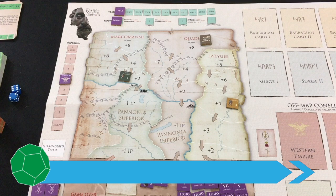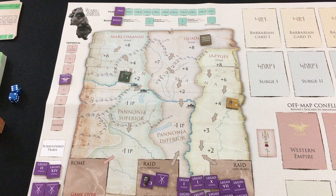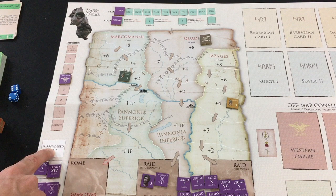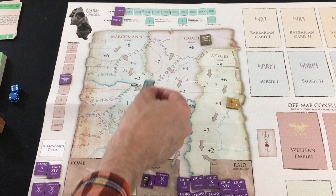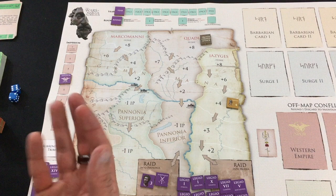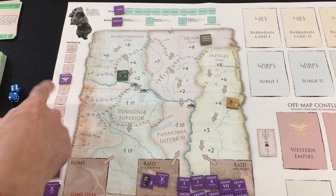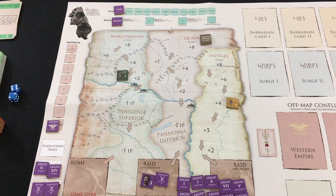Before getting into the round and year structure, let's go over winning and losing. The Wars of Marcus Aurelius models Marcus's battle against multiple tribes attacking in concert, with rebellions and peace treaties. You win if at the end of one of the years all three tribes have surrendered simultaneously. You lose if the Marcomani get into Rome and sack the city, if the year marker goes past 179 CE, or if the Imperium tracker drops below one to 'usurped' — meaning you've been kicked out of your role leading Rome.